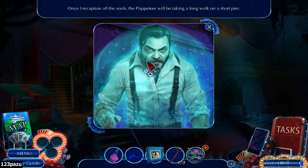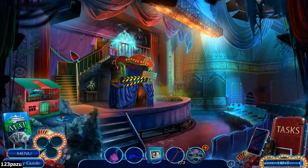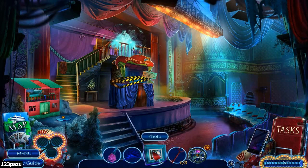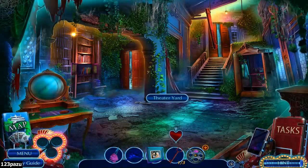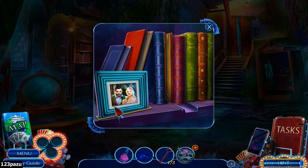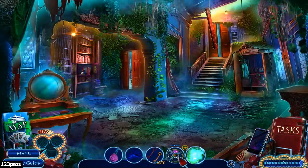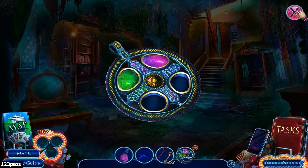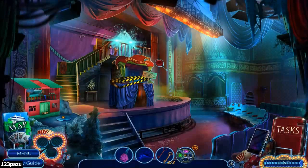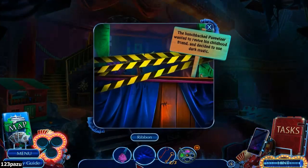Once I've recaptured all the souls, the puppeteer will be taking a long walk on the shore up here. This is a picture stand — picture of the puppeteer and Greta. Soul Jam. We got ribbons, the glass shard.